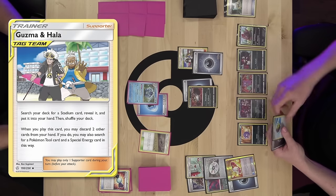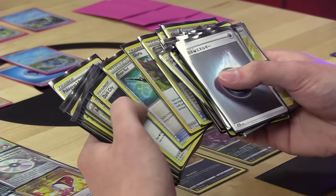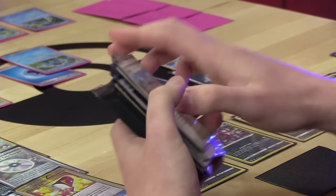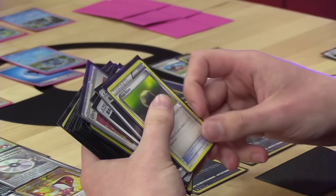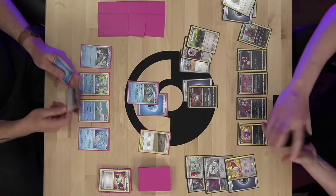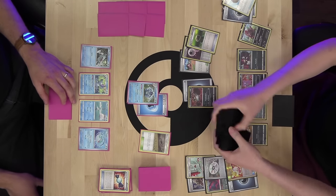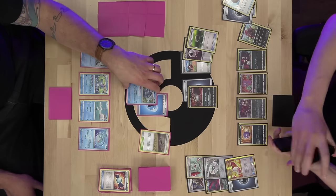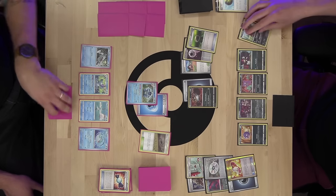Alex plays Town Map and considers his options. He realizes he can use Disable with Double Colorless Energy since Disable only costs one colorless, and Seismitoad only has one attack, effectively rendering it useless while he tries to draw out of this situation. He plays Artisan to bump Chaotic Swell, Float Stone on Guzzlord, retreats into Sableye, attaches Double Colorless, and uses Disable for 10 to disable Echoed Voice. Seismitoad cannot use its attack next turn unless switched to the bench, which resets all effects.